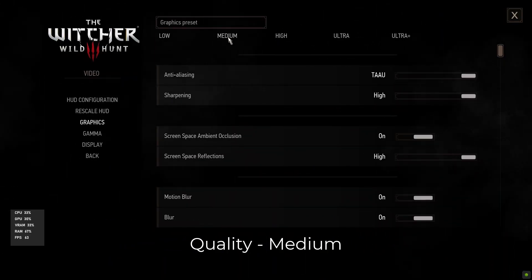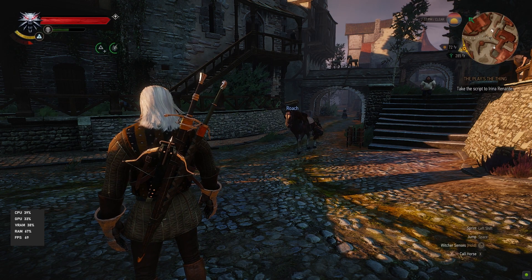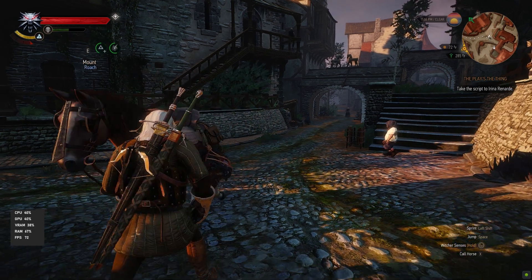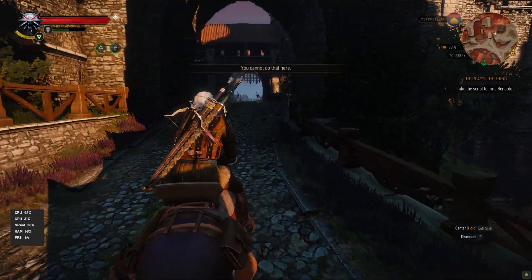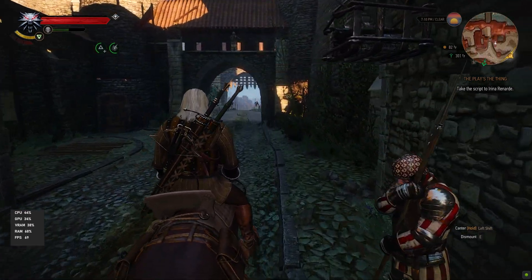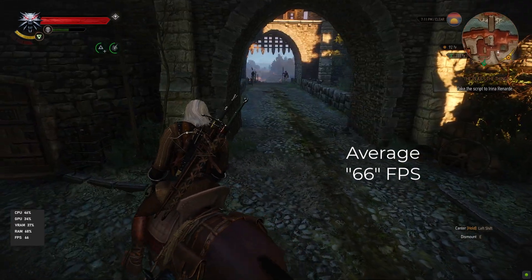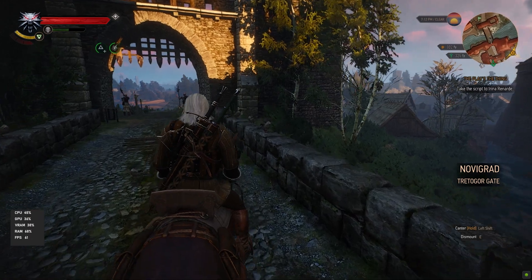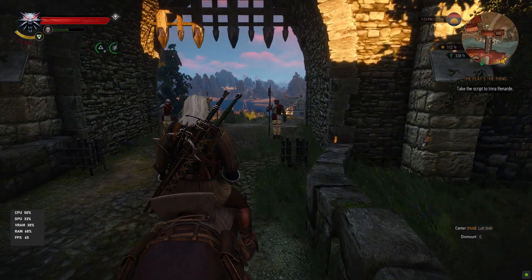Next we are going with the medium setting. Let's ride Roach around to see if there are any frame rate differences. We are getting around 68-69 FPS — I'd say the average is about 66. Our CPU usage has gone up to around 50%, while GPU usage stays the same, and video RAM is at 37%.